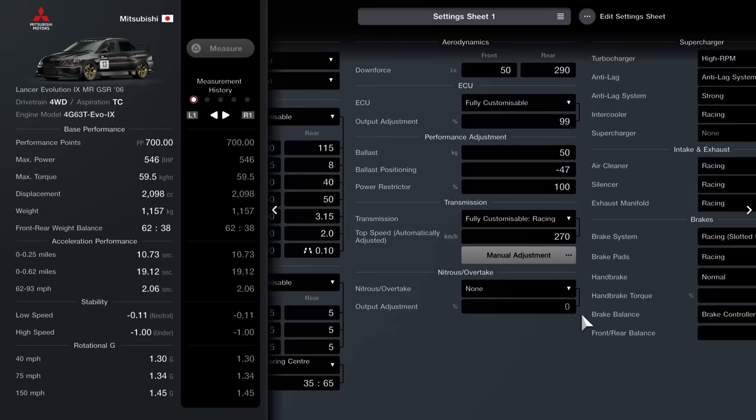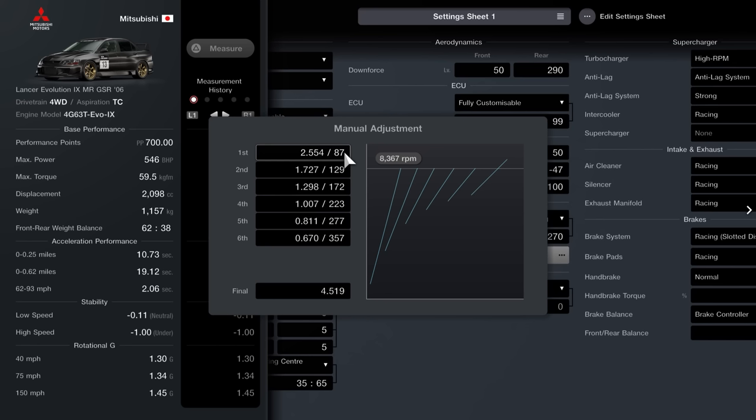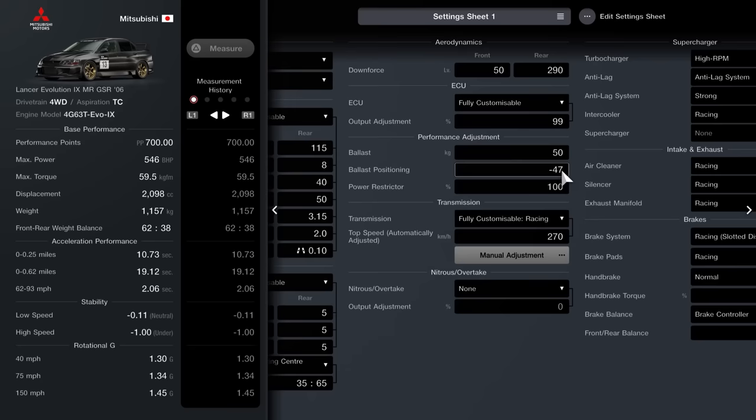Torque vectoring centre diff is completely personal preference; I leave mine at 35/65. Fully customizable racing transmission — set it to 270, and then ensure the manual adjustments match up: 1st 2.554 / 87, 2nd 1.727 / 129, 3rd 1.298 / 172, 4th 1.007 / 222, 5th 0.811 / 277, 6th 0.670 / 357, and then final drive is 4.519.